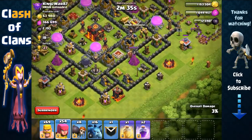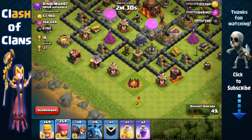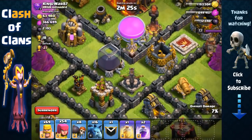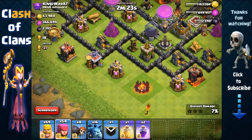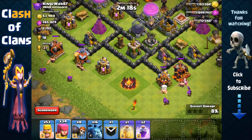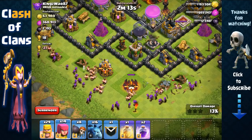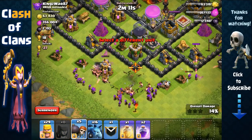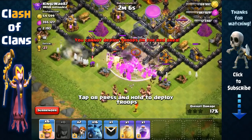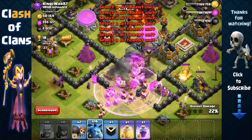The dark elixir storage right there has around 1500 dark elixir — definitely worth attacking. It's protected by a multi-inferno, but it looks like it's inactive. Regardless, we'll still be able to get it. First, remove two side structures with your barbarians and archers, then for the mid structures send out barbarians and archers, then send out one, two, three, four plus two groups of wall breakers so both groups open up both layers of walls.